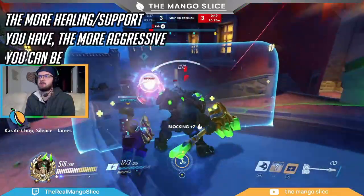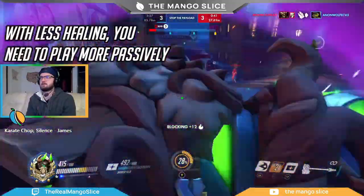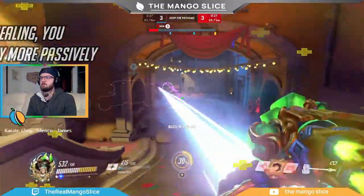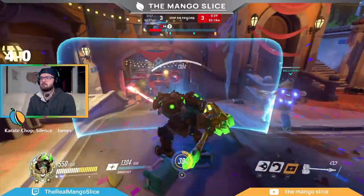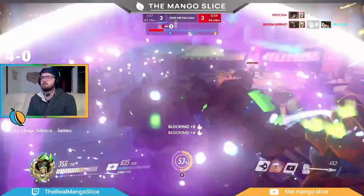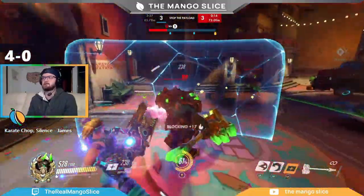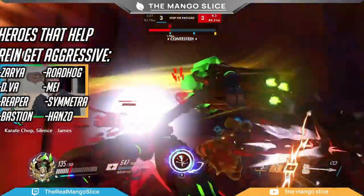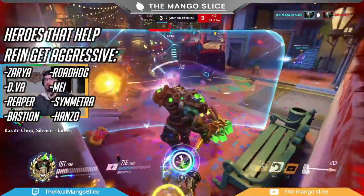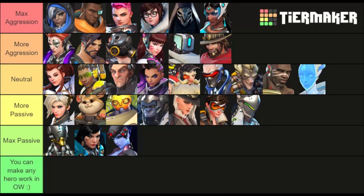The first step before a match is to look at your healers and determine how much healing you'll get, and subsequently how aggressive you can be. My ideal combo for maximum aggression is Ana and Baptiste. However, oftentimes you'll get something like a Lucio and Mercy pair, which just isn't enough burst healing to be super aggressive — in that case, play more passively, using corners and your shield more and looking to punish aggression rather than being aggressive yourself. Support comes in more forms than just healing. Characters like Zarya, whose projected bubble lets you swing without fear, Roadhog, D.Va, Mei, Reaper, Symmetra, or high burst damage characters like Bastion or Hanzo can all enable more aggressive play. I made a tier list to help visualize which characters enable more aggression versus requiring more passive play — I'll include a link in the description.